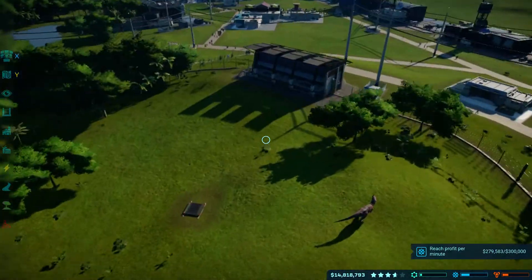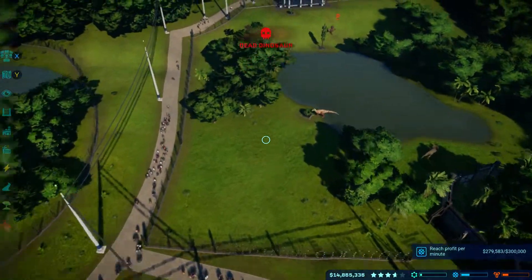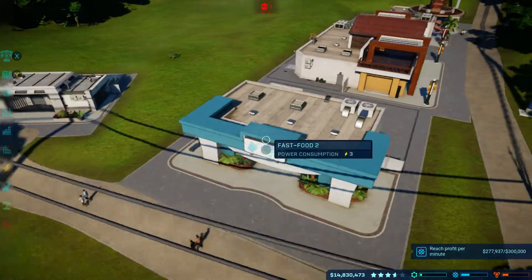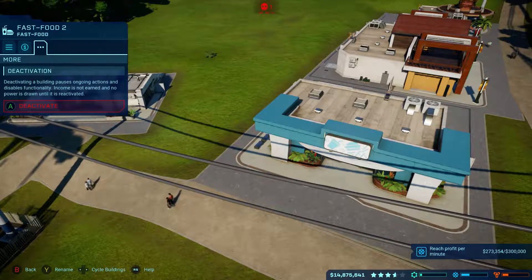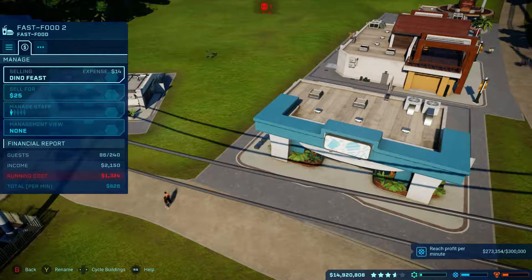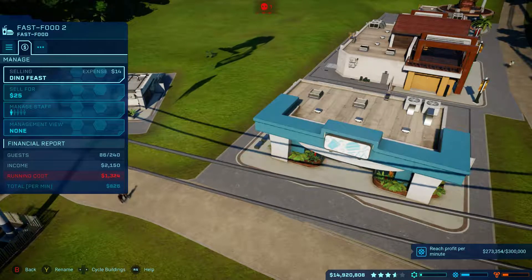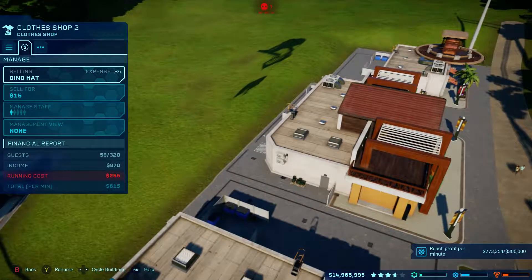That's the first step: get a dinosaur with a high rating to increase visitor population. Pretty much all my revenue is coming from my food shops and gift shops. Right now my income is $1,925, I've got 77 guests, running cost is $1,324. My income just boosted and I'm up to 86 guests, making $826 total per minute.